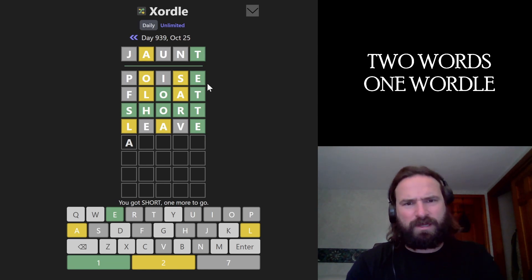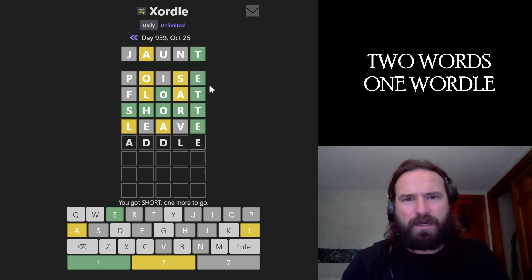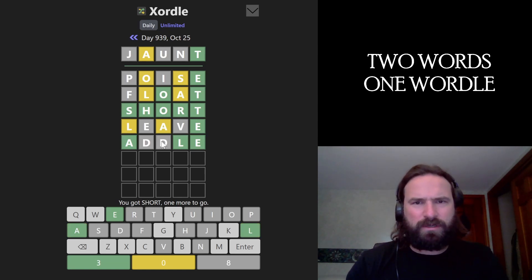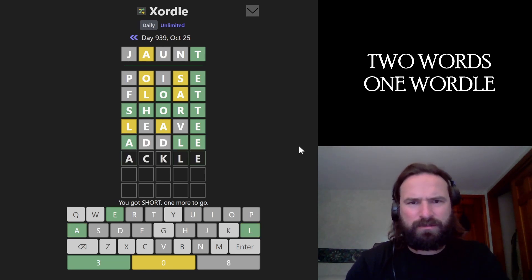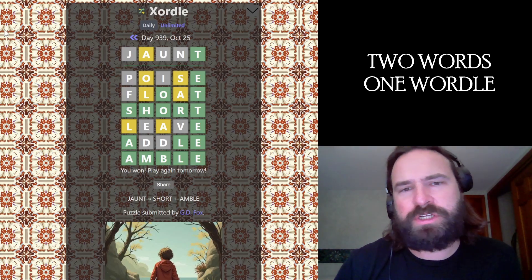How is this working? There's got to be a Y in this? How do I... Oh, is there a word like this? Able? I can't put A's or E's in here. Amble. Amble. Okay. Jaunting. We're jaunting. We're short ambling, dude. There it is. Thanks for watching. Catch you later.